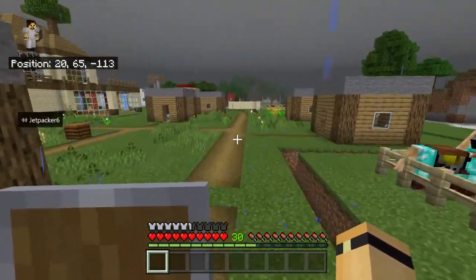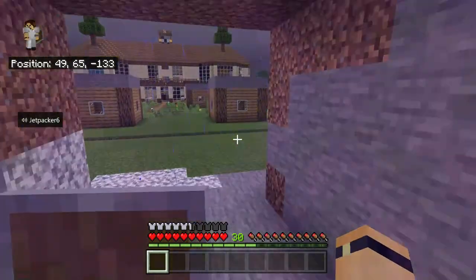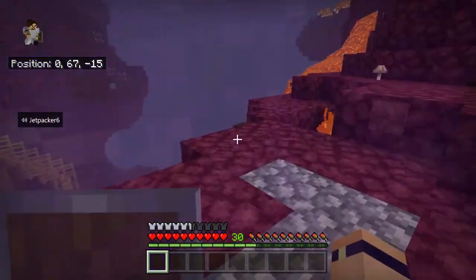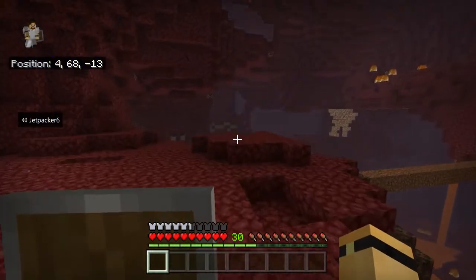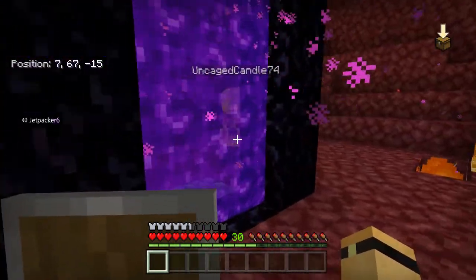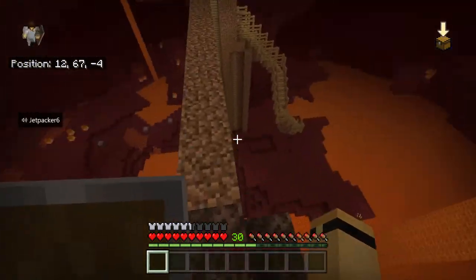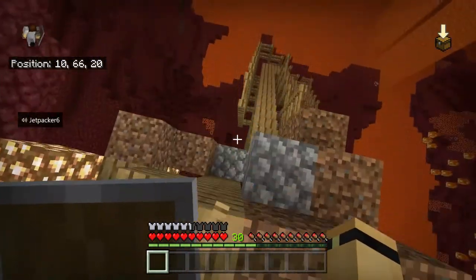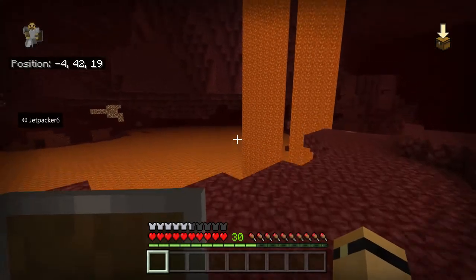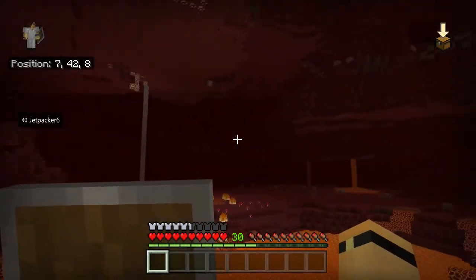We didn't do too much in the Nether, I don't think, but we had the fortress. Coming into the Nether — this always makes me dizzy. Out here, oh yeah, so we've got our Nether portal area. Emo, remember when you had to build all of this coming down a big spiral staircase so that we could get down safely? This was amazing and it looks really cool.